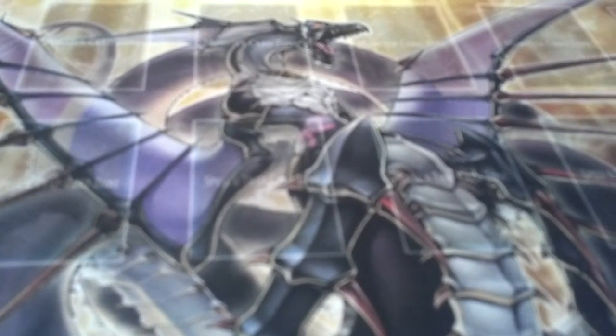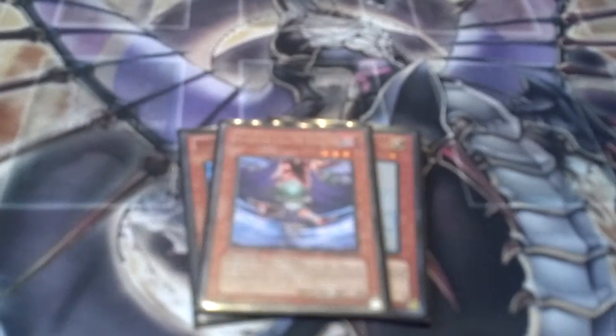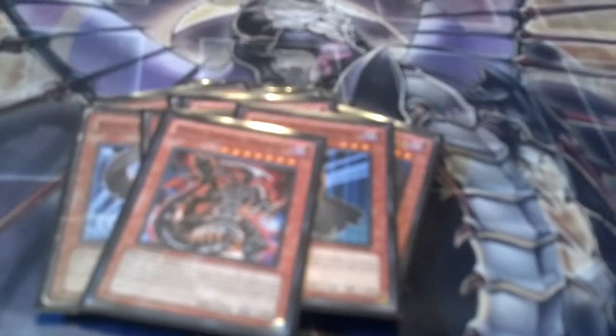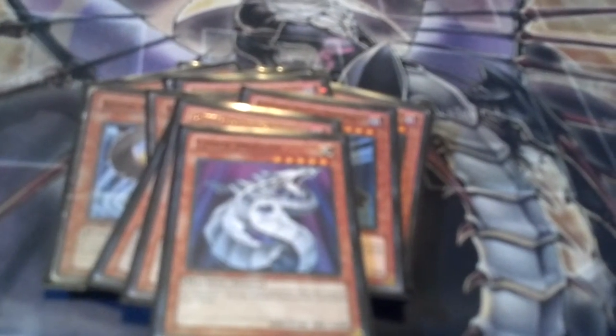So we're gonna get into the monsters first. Two Effect Veilers — I'll tell you about those later. One Gale, three Shura of the Blue Flames, one Sephiroth Sea Elite, three Blackwing Klutz of the Moon Shadow, Darkarm, Blackwing Polar Knight, Cyber Dragon, three Blizzard of the Far North.